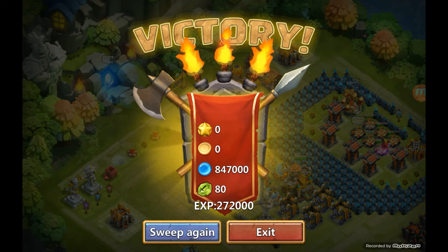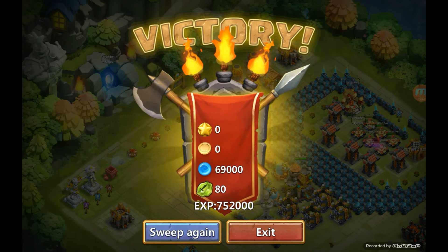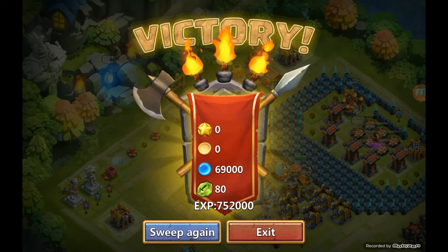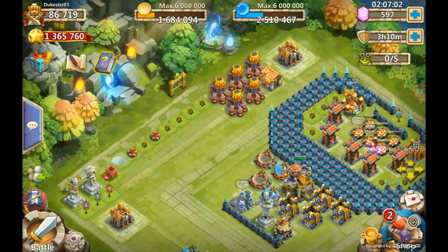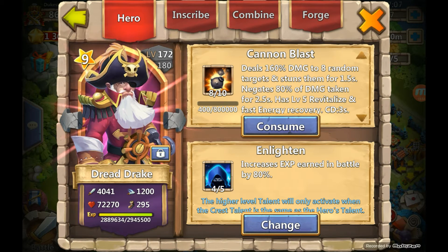Now that 272,000 experience goes straight and only to my one hero. Do it again — look at that! 752,000. We'll see where he's at now — look at that, almost all the way to the next level in only two sweeps. Obviously because I have the Enlightened 4/5 giving 80% increased experience on top of that, but still, that's a nice little jump — that's a lot of books you'd have to consume to get him to that next level.